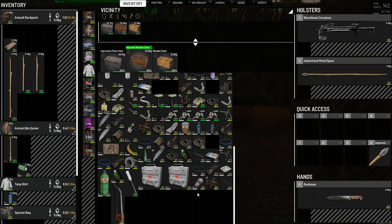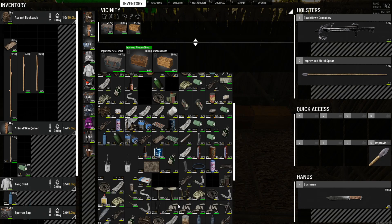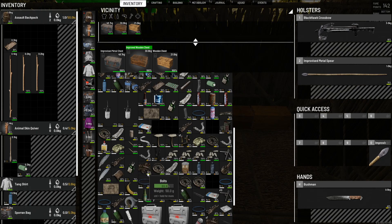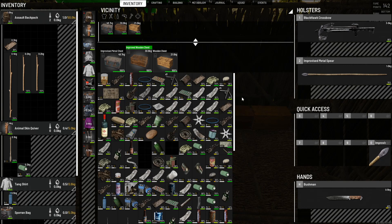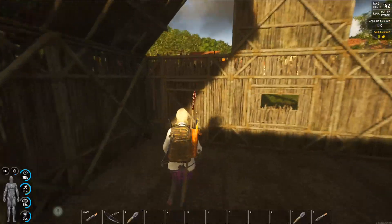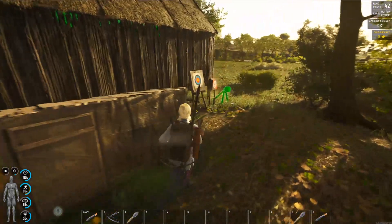I also have a fishing reel. One suggestion I'd like is a sort button with an auto-stack, so I could press sort and it would organize everything and stack anything that could be stacked — like these bolts here, those bolts there. Anyway, let's get the nail and make some more bolts in the process too.